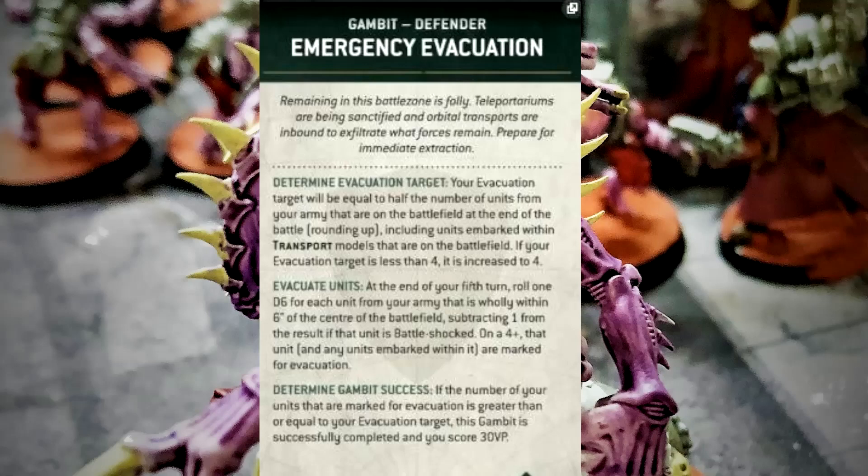This one, if you can mob the center of the table, might not be so bad. But remember your opponent knows you're going to try to do this and you're not scoring primary, so you're kind of abandoning the objectives. Your opponent can also push into the center to keep you out. If you're going to mob the center while losing, you better have tough units — maybe Death Guard with higher toughness can pull this off, or reanimating Necrons. Also, getting that many units wholly within six of the center is going to be a crowded spot, and your opponent's going to take up some of that real estate.